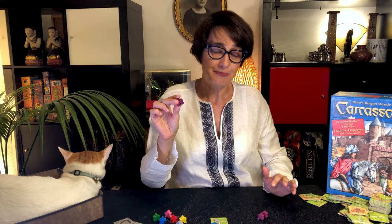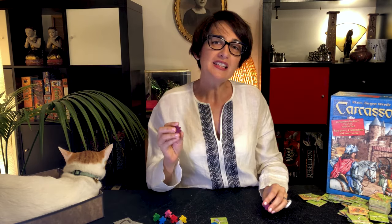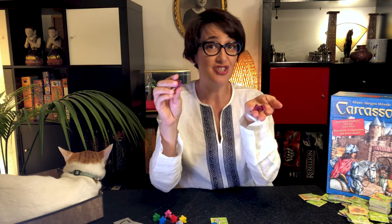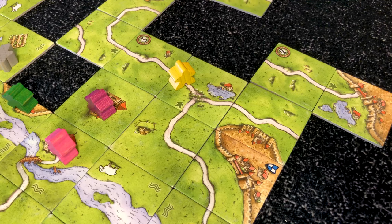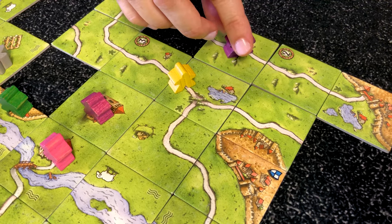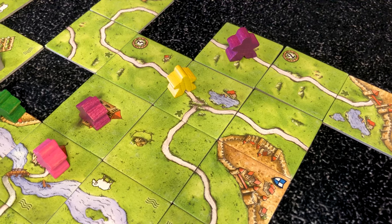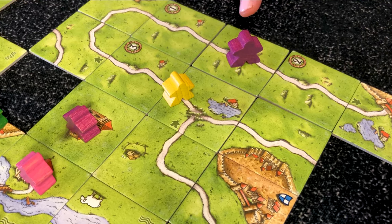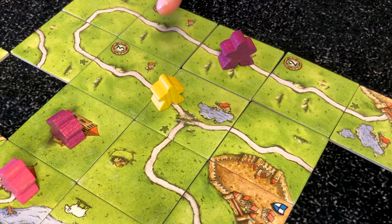Now let's have a look at this big meeple. You place this follower like any other follower in the game, except it counts as two followers. So say it's the purple's turn and it sees an opportunity to take the road from the yellow. In future rounds, if they get the tile to close the road, the purple has taken over the yellow and the yellow is out.